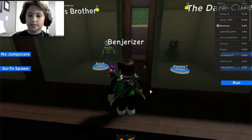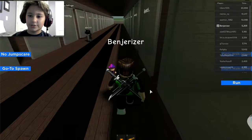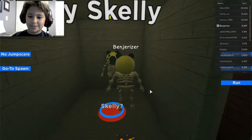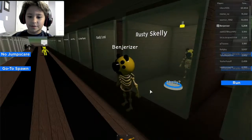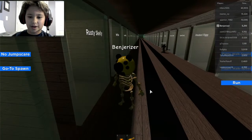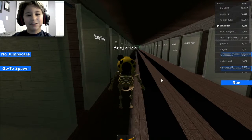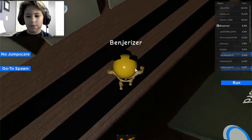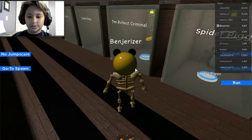I think it was on this side — yeah, I know that much. There's Rusty Skelly. So here is Rusty Skelly. For some reason, he doesn't really have a jump scare. He doesn't really look that cool — he's kind of just skelly, but with kind of black on him, which is still pretty cool.